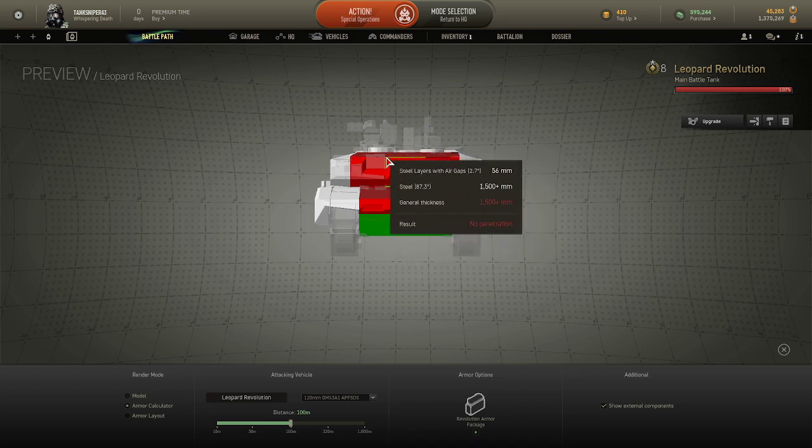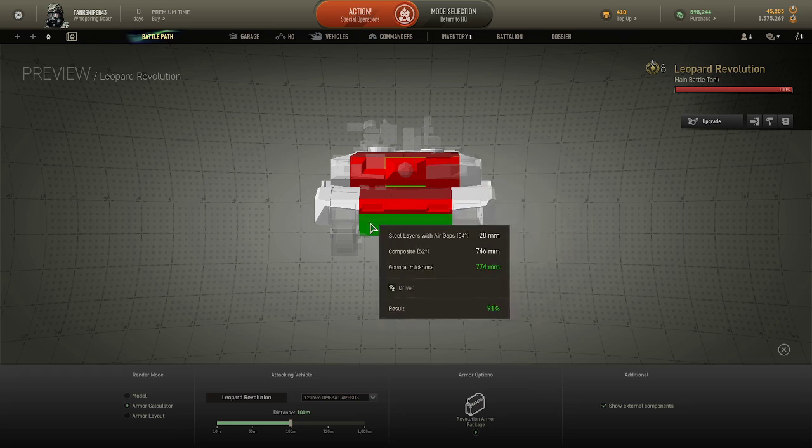Up here, this is also not a weak spot. It may be really, really small, but it really is not a weak spot. The only weak spot is the lower plate.